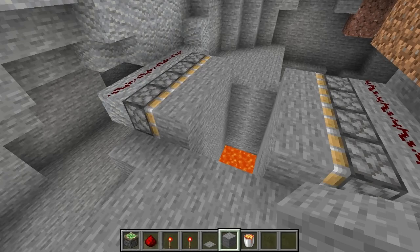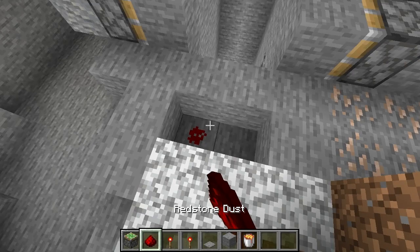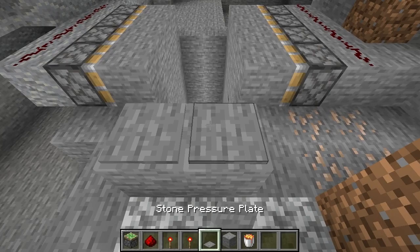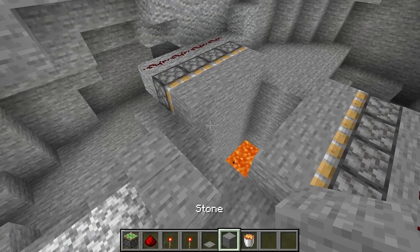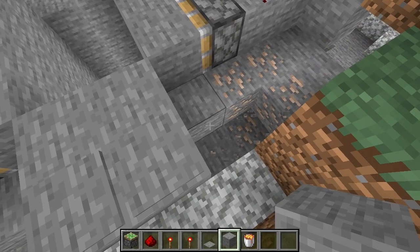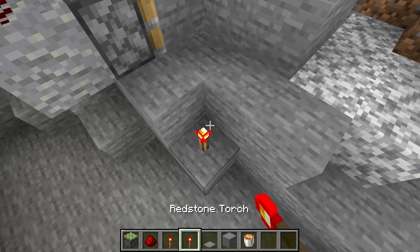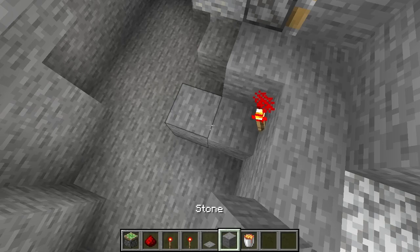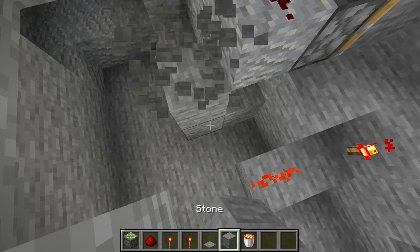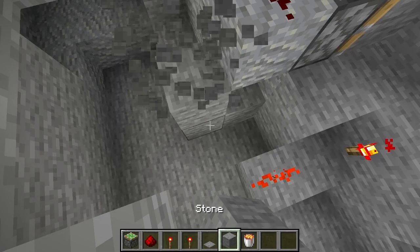Then we want to place redstone here, and then the stone here with two stone pressure plates. That's going to be the area that people step on to activate this. You can also use trip wire if you think that hides better, but I think stone pressure plates work pretty well. Put two there. And then of course underneath you saw that I have redstone. So we have the redstone right there. Place two blocks here with redstone torches on either side. Then we can get the redstone coming up, and all you want to do is make it meet the redstone up there. It works.